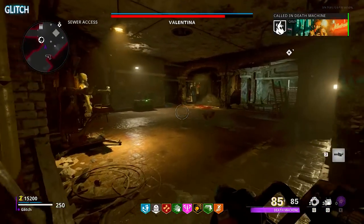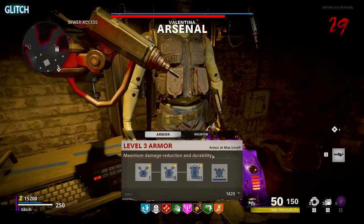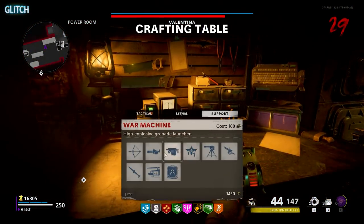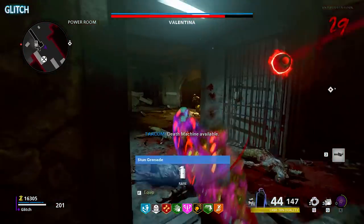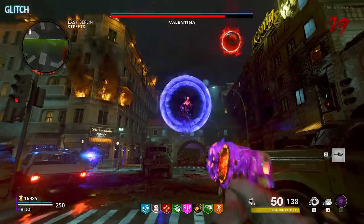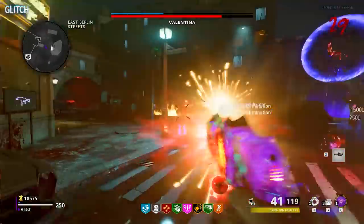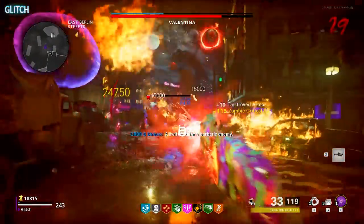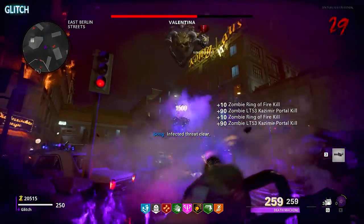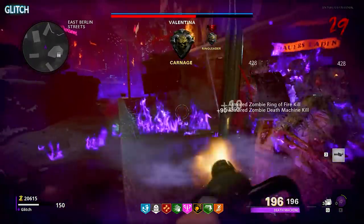Now you have roughly about 45 seconds to a minute to set yourself back up. I would quickly buy more armor and a new death machine, so you have one with max ammo. You will have to get rid of your current death machine first though. After some time, Valentina will then teleport you back to her to start the next stage. This time around, I just focused on the zombies to build up another ring of fire. Once it was ready, again I destroyed her shield, then used the death machine. Soon after that, she jumped off to the next stage.